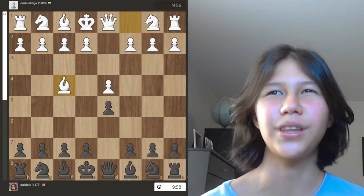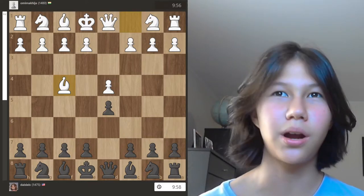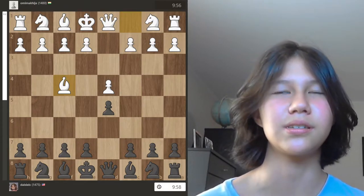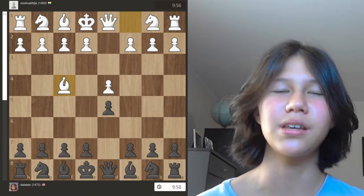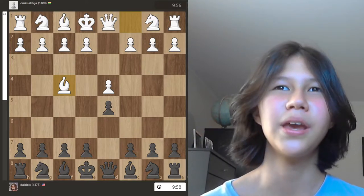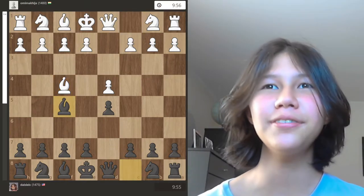I'm not up on theory with any opening, but I understand that the rules of the game don't change regardless of what opening my opponent plays. While I'm not comfortable with the London system, I know I can't be worse if I develop my minor pieces, castle, and perform a lever as usual. If my pieces become active, I'll at least have a good game. So I played bishop to f5, then e3, e6, h3, h6.